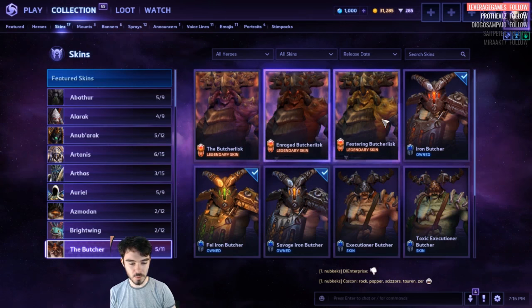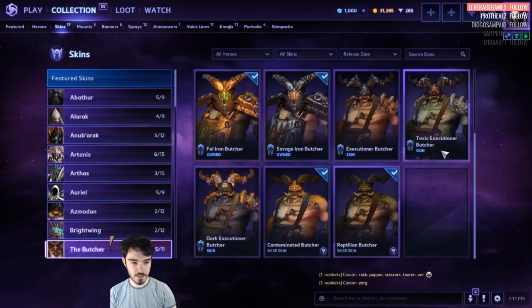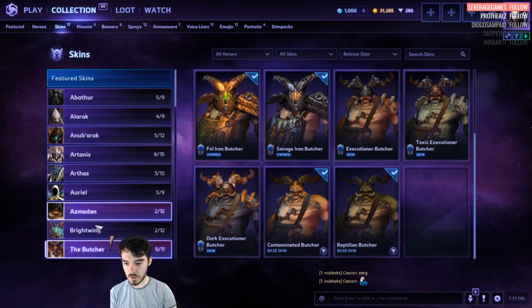The Butcher. Butcher Lisk is 1,600. This Iron Butcher stuff is normally 100 — super cheap. Executioner Butcher — the old Master Skin is 100.